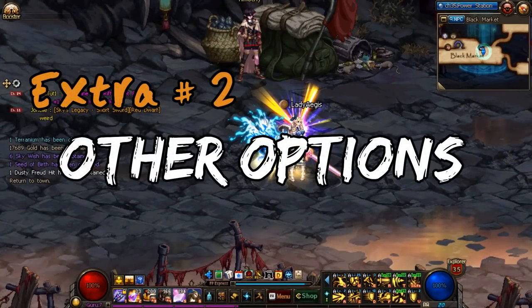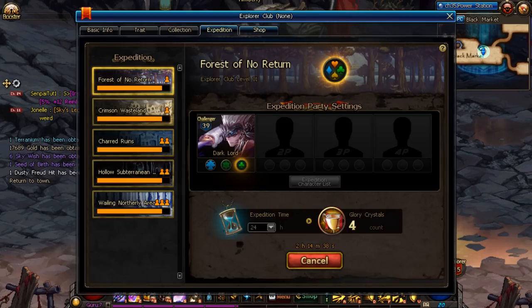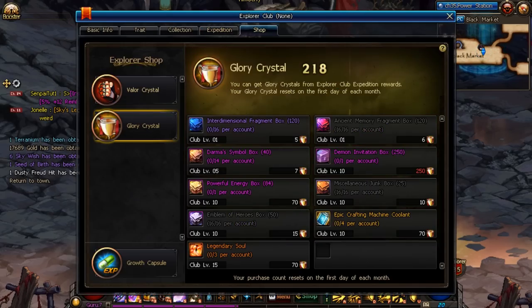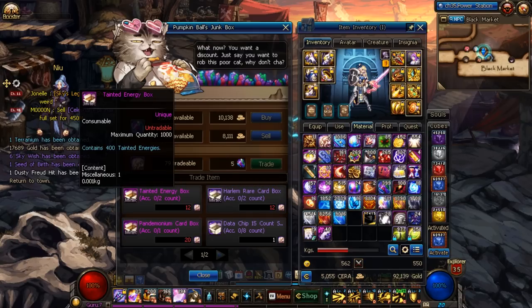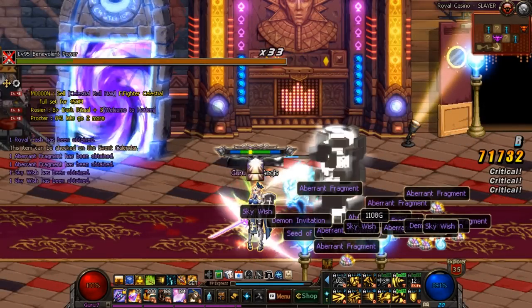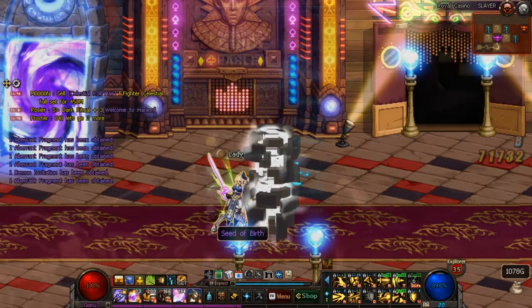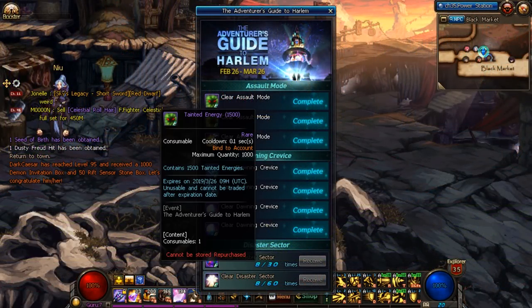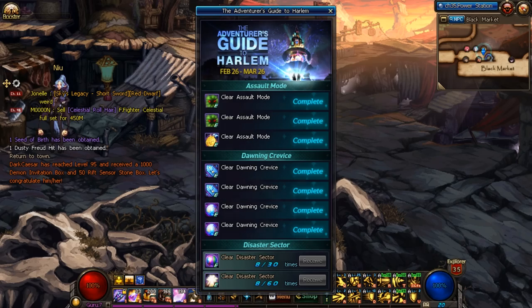Along with Disaster Area, there are a few final additional methods to help you get these gear sets a little bit faster. First is the Explorer Club's Mercenary System — you can use your glory crystals to purchase up to 800 Emblem of Heroes and 400 Miscellaneous Junk every month. In the black market, the Pumpkin Ball NPC will trade you 80 Emblem of Heroes daily for 120 Terranium. Hell Mode will drop Aberrant Crystal Fragments, and Sky Rift Hell Modes will additionally drop some Sky Wishes and even Sky Fragments. And lastly, there are of course going to be plenty of events such as the Adventure's Guide to Harlem, giving all kinds of stuff to boost this grind further.